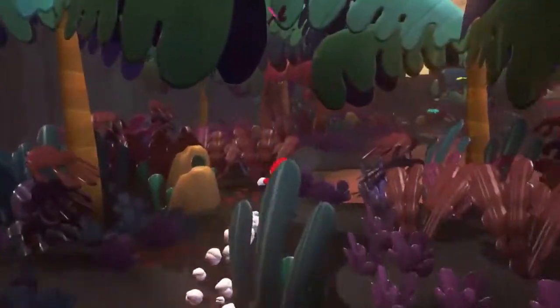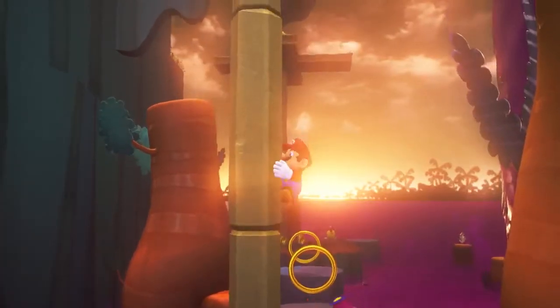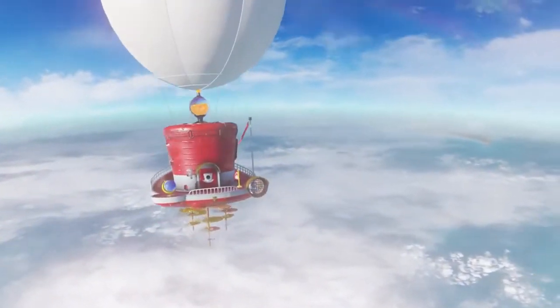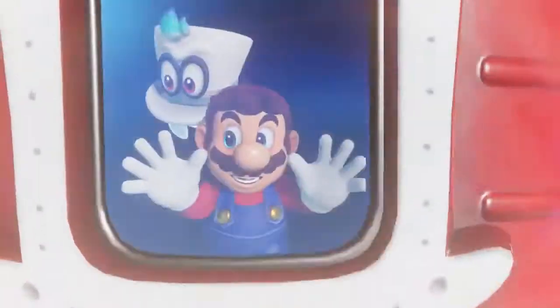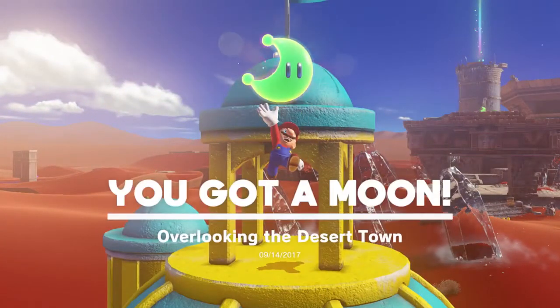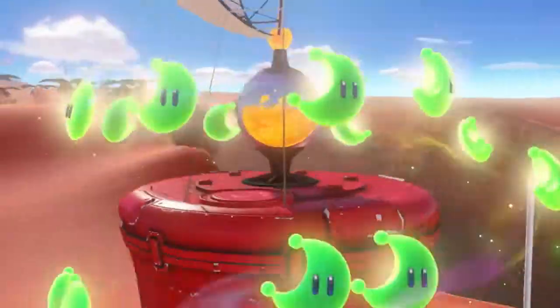But we won't spoil them all — Mario has even more kingdoms to visit, including tropical islands. To get from place to place, Mario is literally traveling in style aboard his cap-shaped ship, the Odyssey. It runs on power moons scattered across the world. By collecting them, you can power up the Odyssey and make it to the next kingdom.